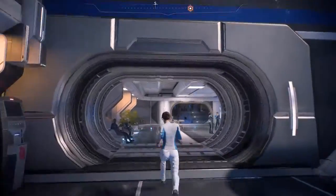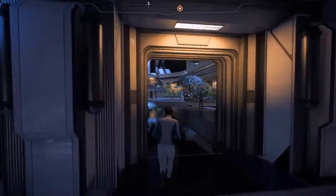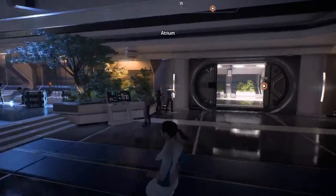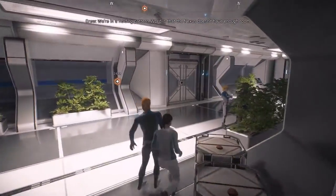There's no waypoint immediately here either, so now you have to go right through this room, then up these stairs, hang a right, and there we go — there's the waypoint, and you'll finally get into SAM's room.